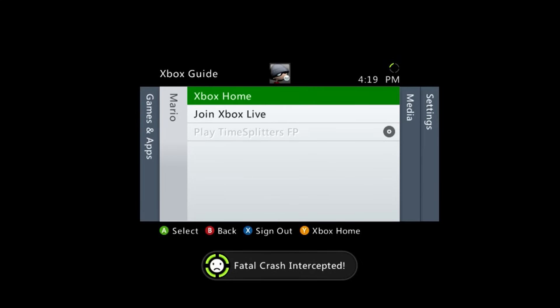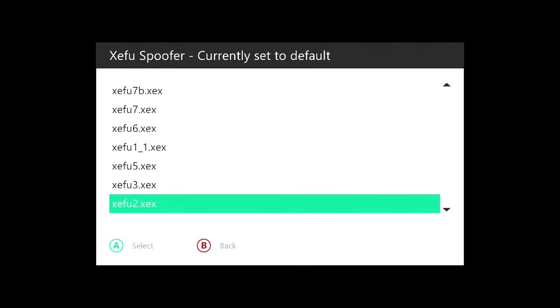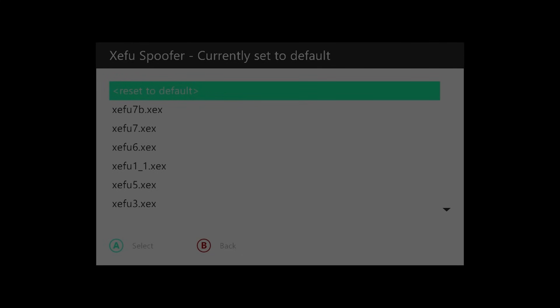That can be alleviated a little bit by using this script here, the Zifu Spoofer, which allows you to go in and select a specific Zifu or Fusion emulator in order to boot up that game.